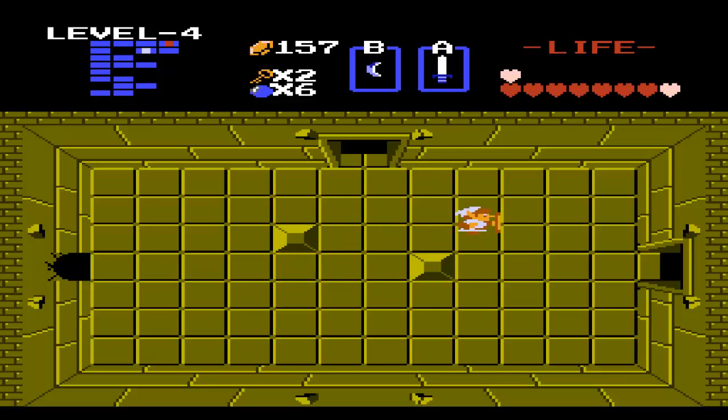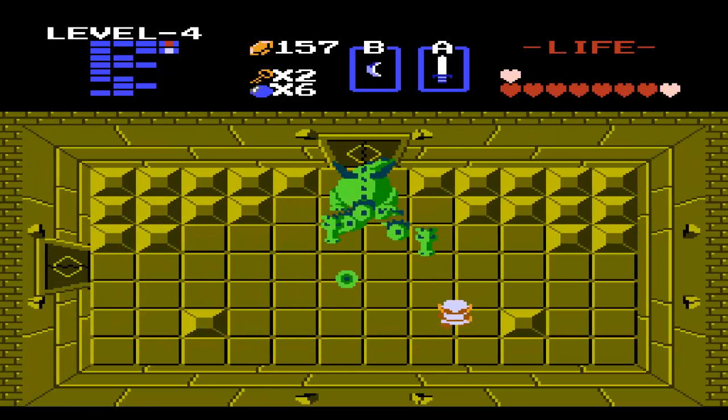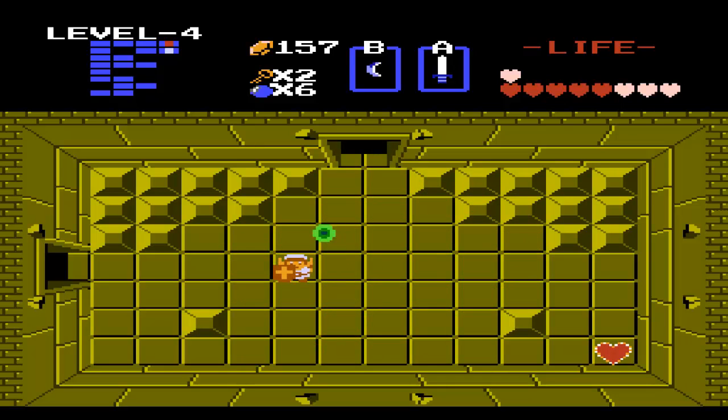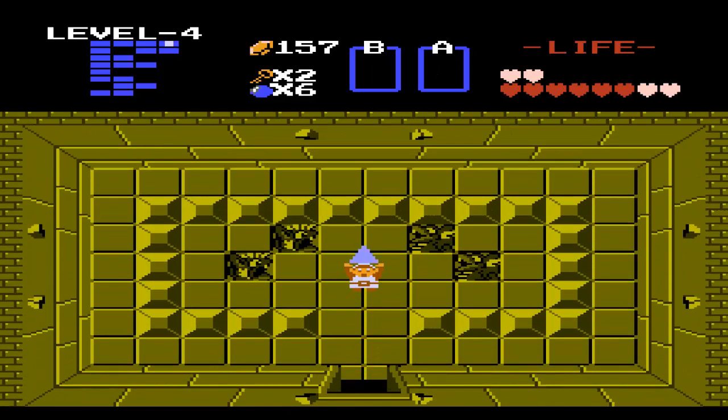Alright, and now you can hear him roaring — we are at the boss: Gleeok the Dragon. He's actually probably one of the more difficult bosses in this game, because if you don't have your sword beam, it becomes a nightmare trying to actually hit him. You have to get really close and hit one of his heads. When you hit the head, his body flashes, but it's actually the head that takes damage, so don't be fooled by that. After you defeat one head, it flies around and you have to avoid it. But he was no match for the Hero of Time, and we have another heart container and another piece of the Triforce. Now that's what I'm talking about.